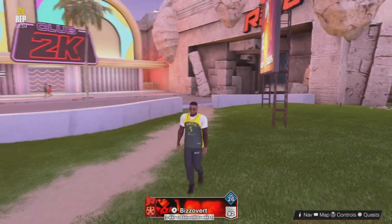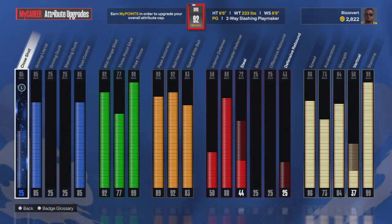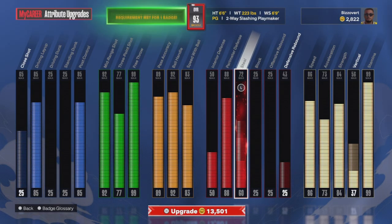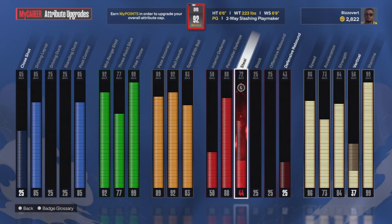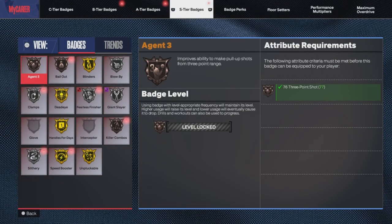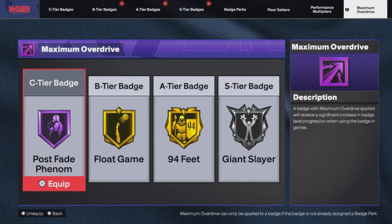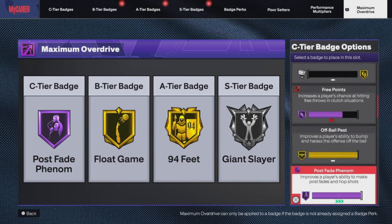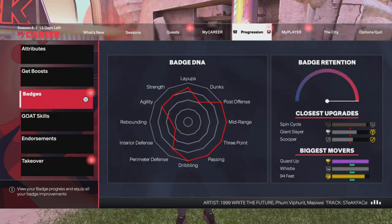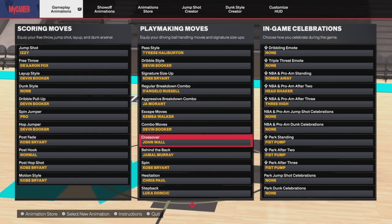Back with the big burly guard build. This is my favorite build in the game — the big guard university build. As you can tell by the attributes, you see why it's my favorite guard build. There's not really a legit way you can stop this player because it can score in every facet. I'm speeding through all this because y'all saw this in the last big guard video — I showed y'all all my animations and everything.